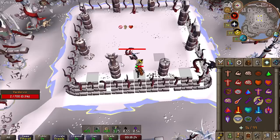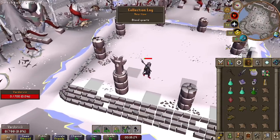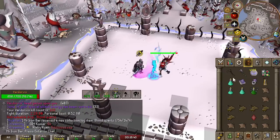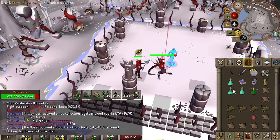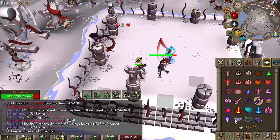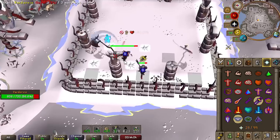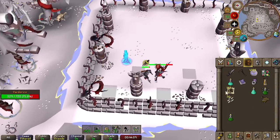It definitely works. I got a Blood Quartz — nice, first one. The Blood Quartz is probably the best add-on for the Ancient Scepter overall, because it lets you heal over your maximum HP by about 10% with Blood Barrage or Blood Spells. That's really nice — like if you're going for Budget Inferno, the Ancient Scepter with the Blood Quartz will be really good. I love seeing that 73 hit — it's so satisfying.